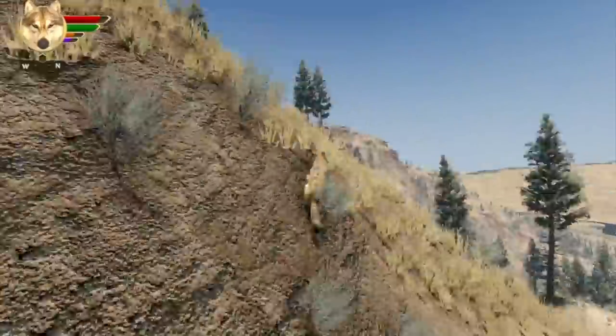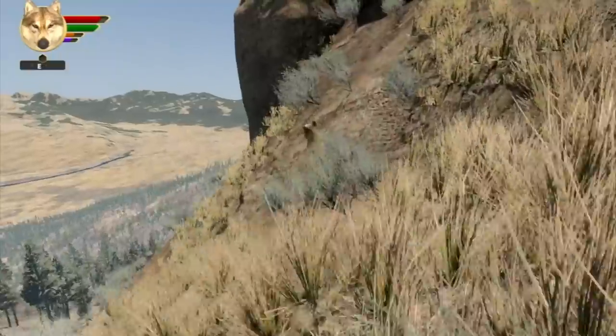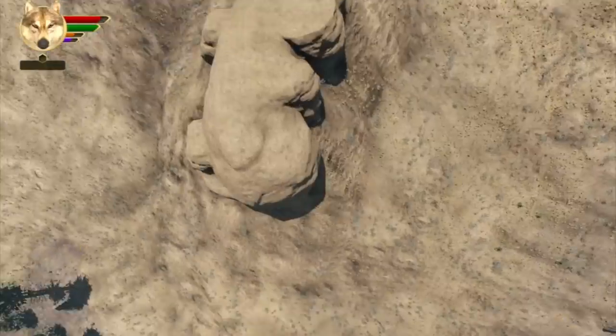So here we go testing how the wolf behaves around rocks — first, checking out how it behaves around the rock as an obstacle. Not a real good obstacle when you go inside it. I am one with the rock.